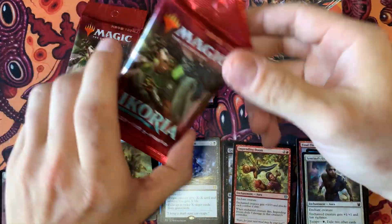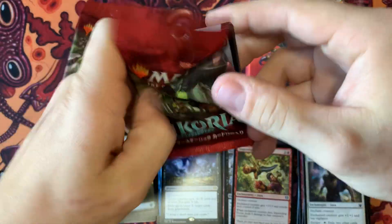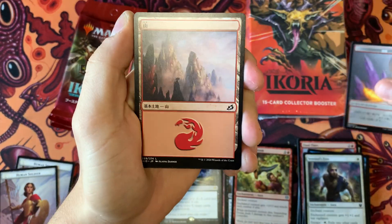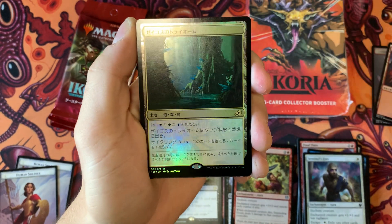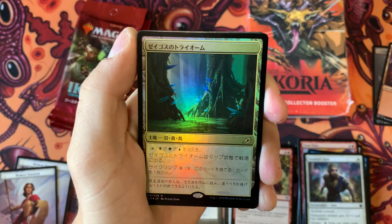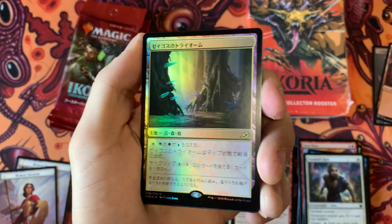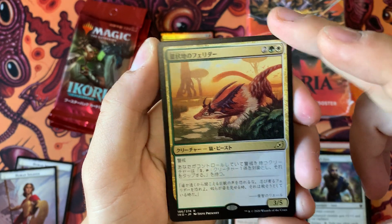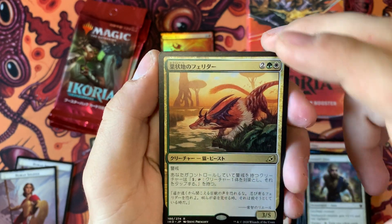Let's get into one of these Ikoria packs. Got a token. Foil Trium — very cool. I might actually even use this one. And we also have — I don't know the name of that card, but it's not an alternate art one.